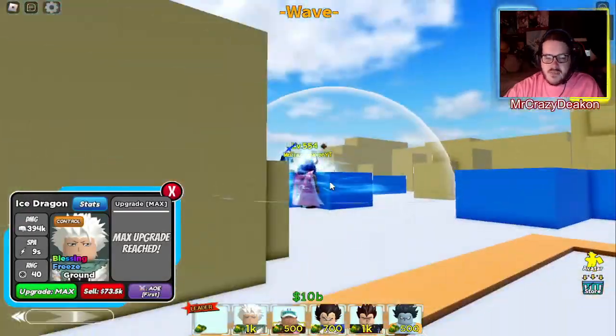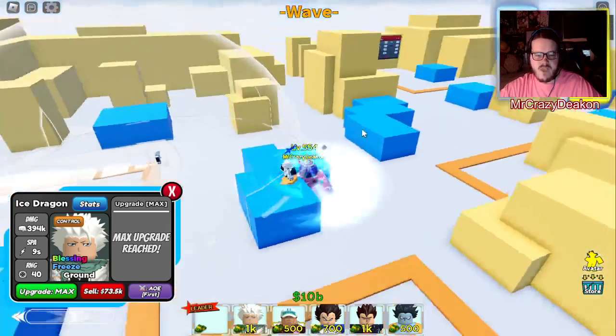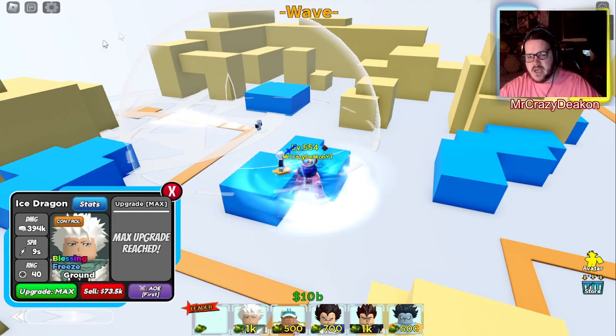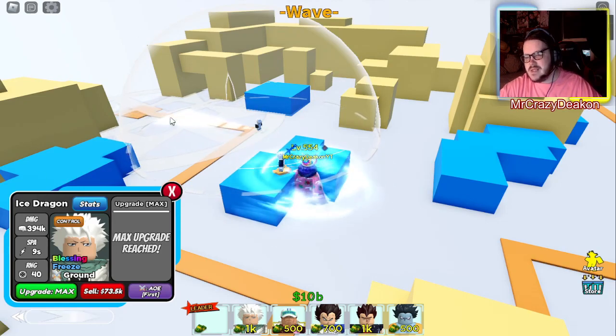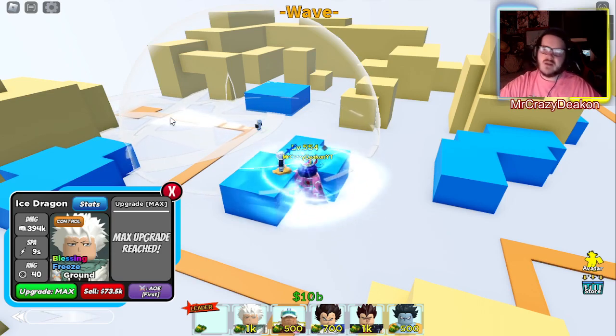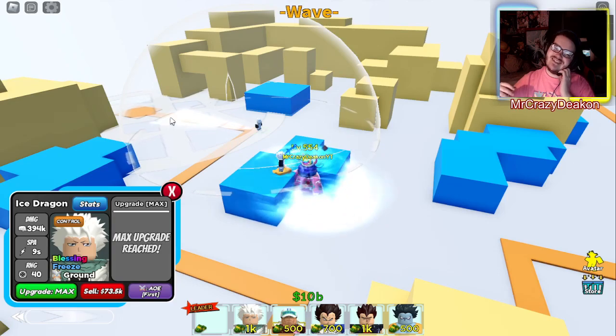He does jump down in range at max level, which is one thing that sucks. I do like the attack but it does suck that his range dropped. It kind of makes sense though because he had only 20 range with the big AOE — if there were an option to select between the big area cone or the final version, that'd be neat.